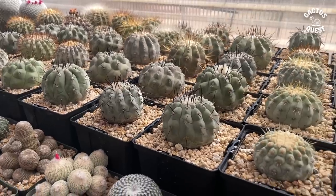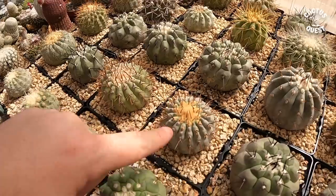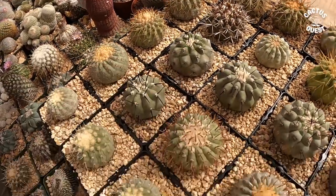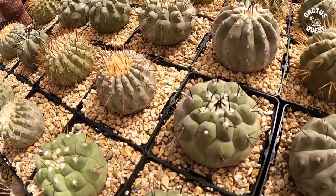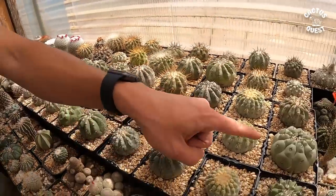They do tend to have brighter colors when they're in the greenhouse. Oh, look at that! So comparatively, this is a much more geometric — like geometric tubercles on some of these. And then some of them are more ribbed with less pronounced tubercles, where these are almost like a phyllo cactus the way the tubercles are — especially on this one.